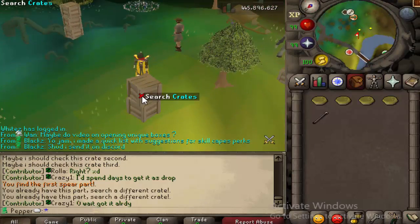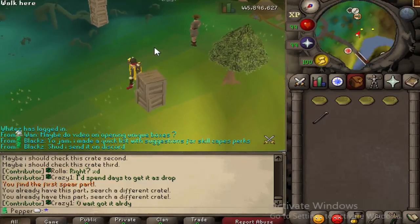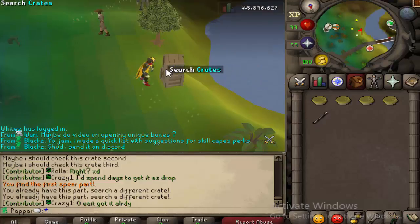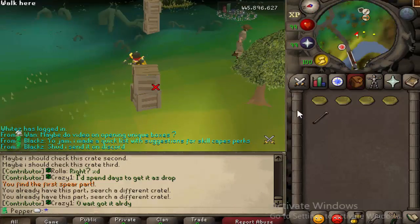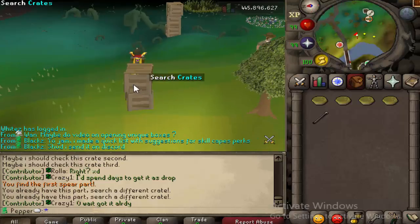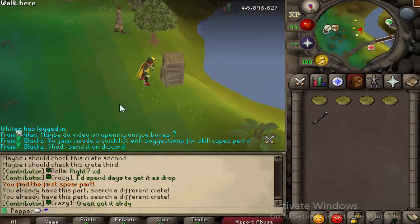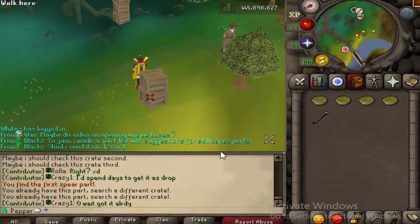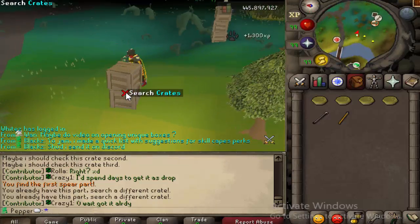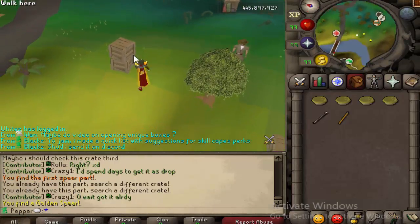Whenever you're searching these chests, you also have a chance of getting these rare golden spears. People know what the golden spears are — you've gotten them from the event. If you're wondering how to use those, I'll explain in a little bit. You do have a chance of getting those from searching here. We got the first one pretty easy, but the second one is a little stubborn. If you're trying to fight the boss at the same time, this can be a little annoying.